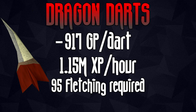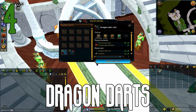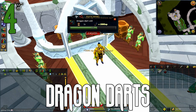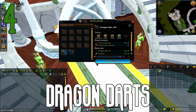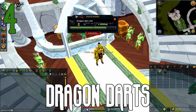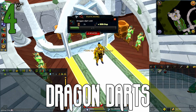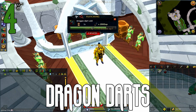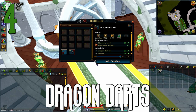Next up is dragon darts, which is currently the fastest and also probably the most expensive way of training fletching in the entire game. However, there have been a couple monsters added recently which do drop dragon dart tips — Muzzpuzz is a good example — so this has caused the price of dragon darts to go down a little bit. Previously they were only available through dragon implings, so there wasn't really a big supply of them in-game. But dragon darts, if you can afford to stockpile up, are just ridiculous fletching XP per hour and definitely the way to go if you have a large amount of money.